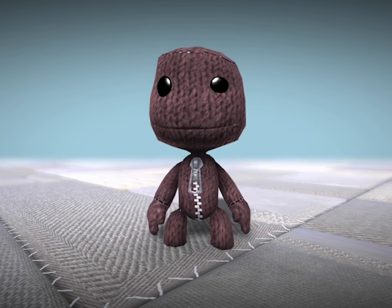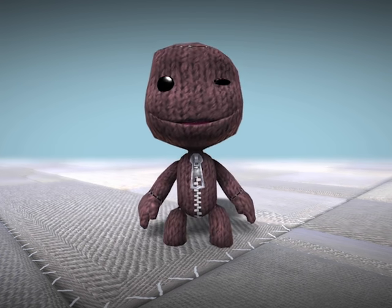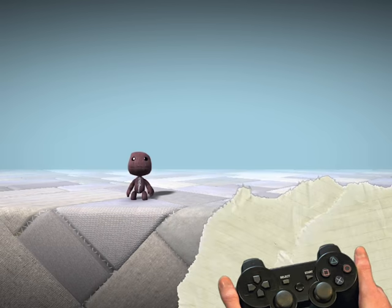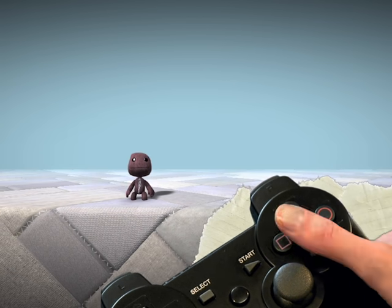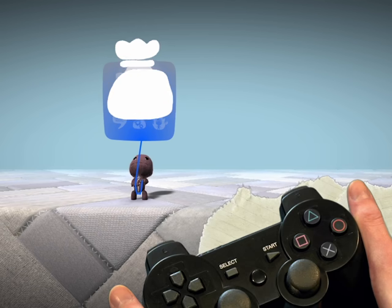In Create Mode, the goodies bag is a treasure trove of goodies, gizmos and gadgets — everything you collect in LittleBigPlanet. Simply pop open your Pop-It with the menu button and select the goodies bag icon with the action button.